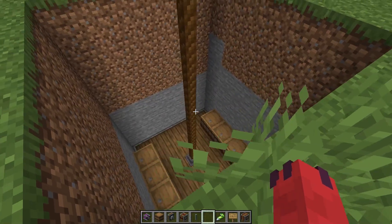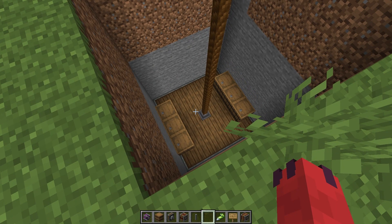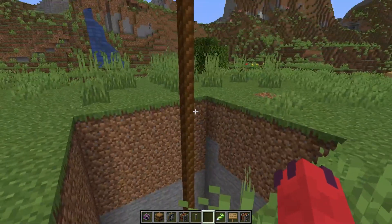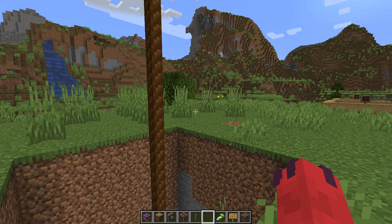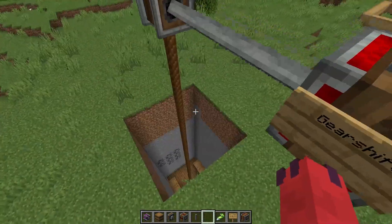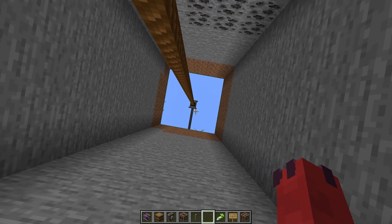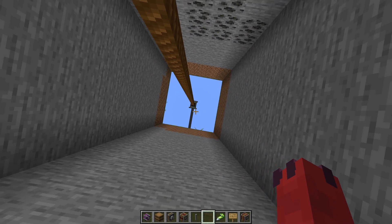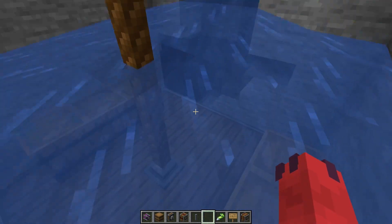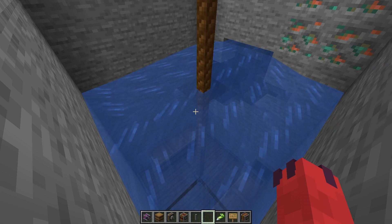If you're in survival mode, you do not want to ride this thing down, as much fun as it might be, unless you have a friend on the surface. Because the only way to control this thing without wireless redstone is through the levers on top of your gear shift and clutch. If you're down here there's no way you're getting out unless you have a friend up top to flick the levers, or if you have something like an elytra or a water bucket. This device will continue to dig even if there is water in the way, which is incredibly useful because caves tend to be filled with water and lava.